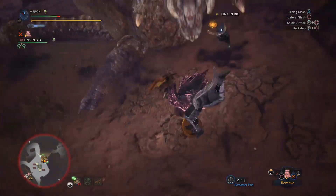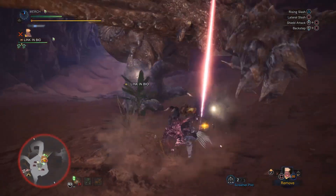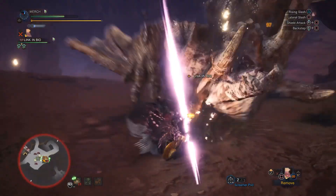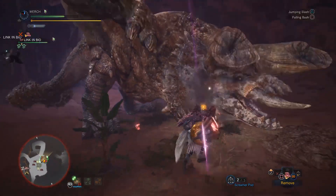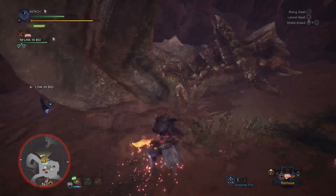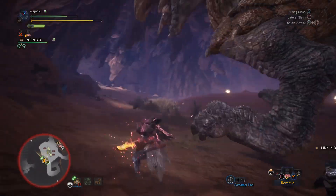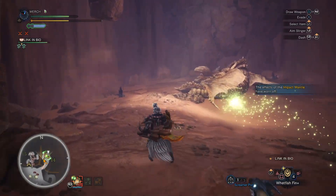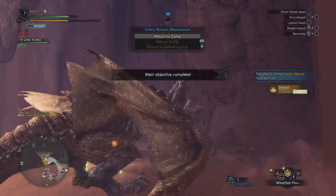Even though we don't have white sharpness, Protective Polish will make your blue sharpness last a lot longer. With Whetfish Fins you can sharpen super quick, and since you're using sword and shield you don't have to sheathe to sharpen, so it's not really a hindrance. I really like Protective Polish on sword and shield because of that. This is actually my personal favorite sword and shield set — what I use for pretty much everything. The only monsters I don't take this into are Val Hazak and Kulve. It's not bad against them; I just prefer having Effluvium Resist versus Val and Sleep on Kulve. If you're looking for a sweaty end-game set for sword and shield, this should be your go-to.